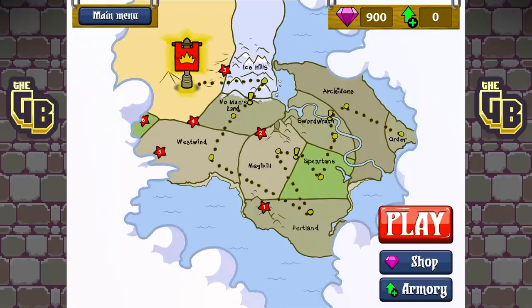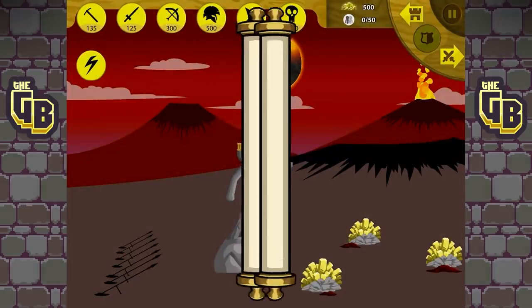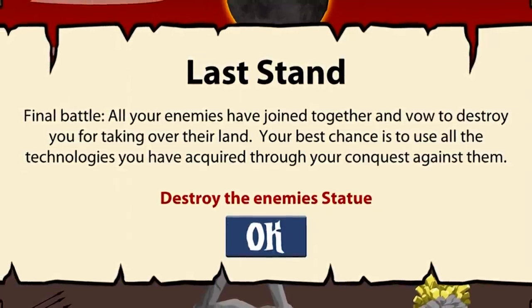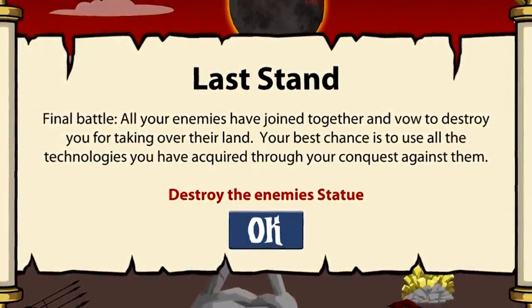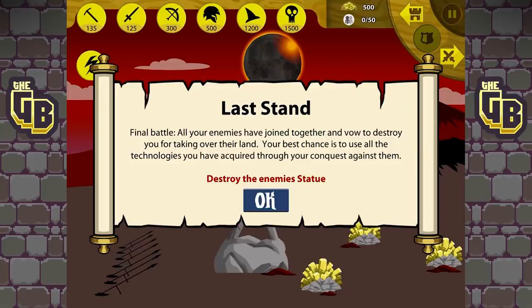Oh, is this the final one? How does this work? It seems to be the last bit — is this the last mission? Ooh, Last Stand! Final battle — all your enemies have joined together and vowed to destroy you for taking over their land. Your best chance is to use all the technologies you have acquired through your conquest. Last stand!